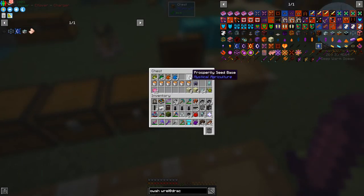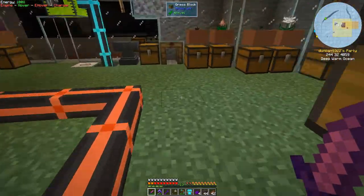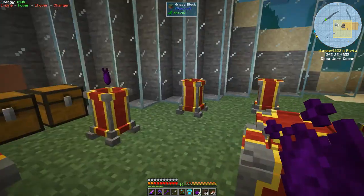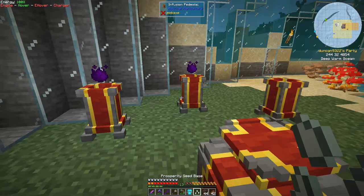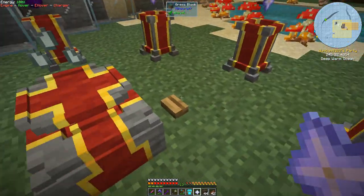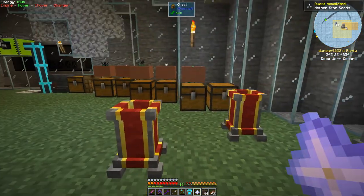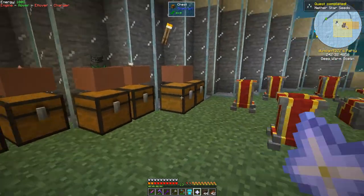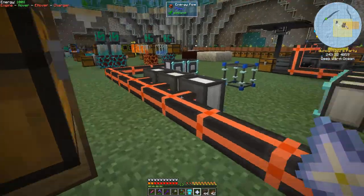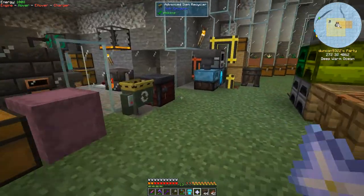We can get four Insanium Essence, which is what we need for the seed, and we have enough materials to make the seed right now. We also need Insanium Farmland, same as we've done before. Let's put down four Insanium Essence, the Prosperity Base, and the Nether Stars — three, four — and press the button. This will complete a quest reward. There we go — we've got the Nether Star Seeds!